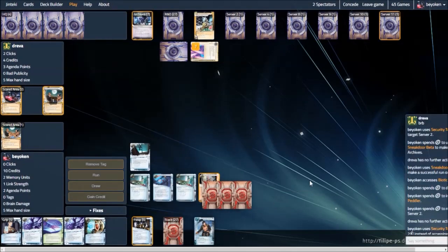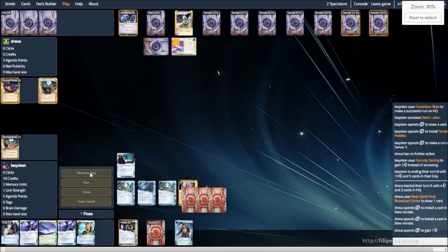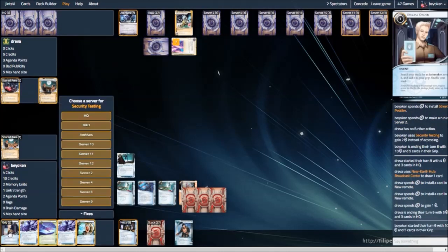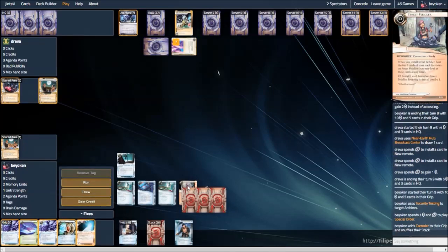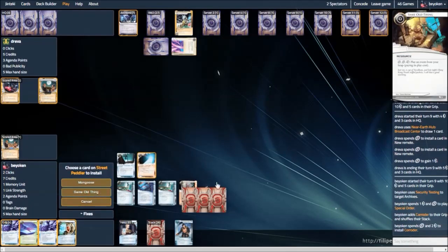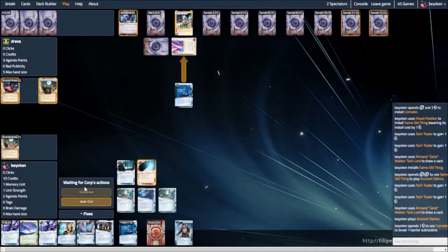Street Peddler finds me a Same Old Thing, a Mongoose, and an Account Siphon — most importantly. My first copy of Account Siphon is finally here. However, it's on the Peddler. So what I need to do is get the Same Old Thing and use Same Old Thing to recur Account Siphon.